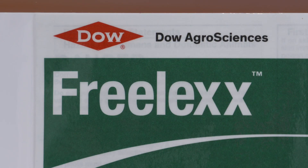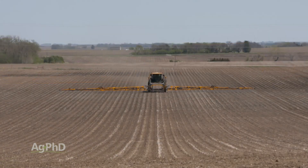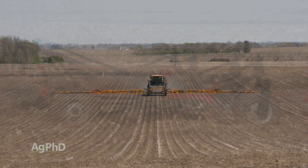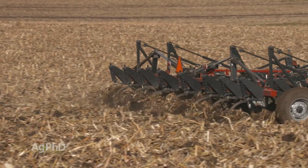Once Enlist crops come out, that 2,4-D is going to control it, so we do have options there. Looking at the pre-emerge options, you do have a pretty good-sized taproot if you let this Rough Fleabane get big. You can do some tillage, or you can use the three pre-emerge options on soybeans and they would be effective.